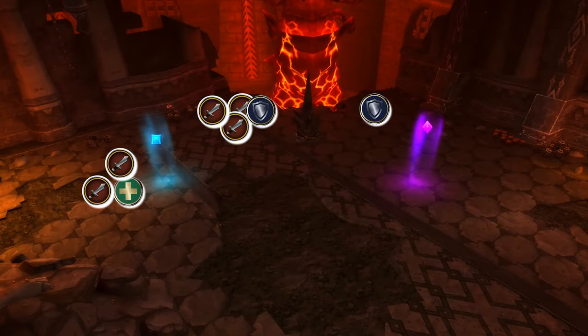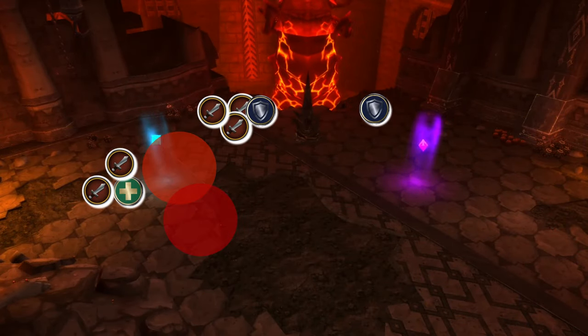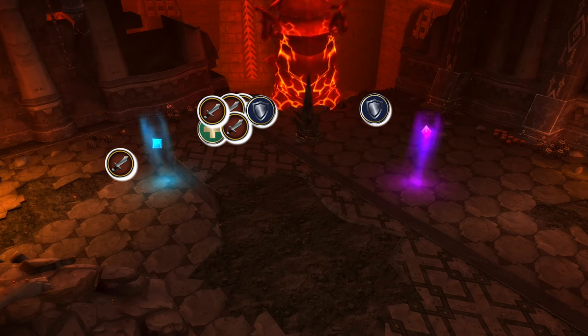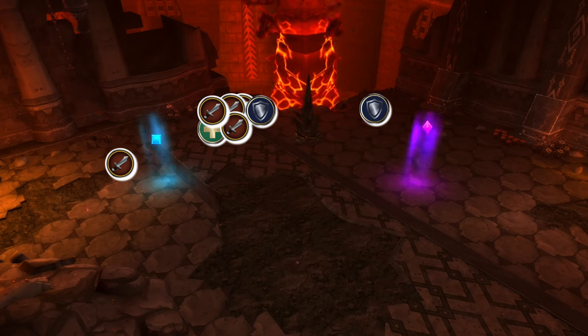The ranged group should be moving between the two markers in the room as Pillar of Flames and Blazing Inferno spawn. There's potential for a strategy where you only leave 1 person outside of melee to deal with the spawns in 10-man and 2 people in 25-man, as he prefers targeting people at range.